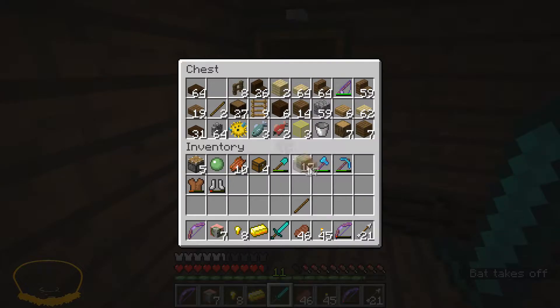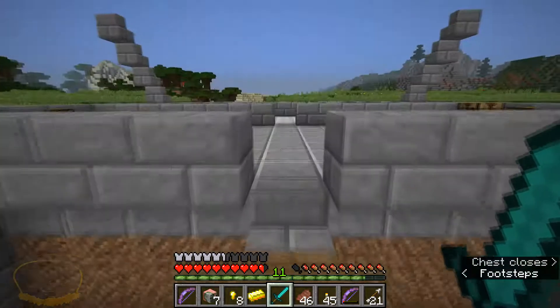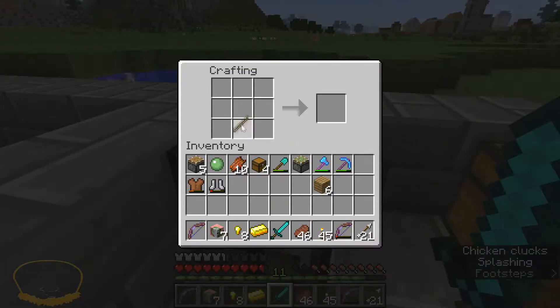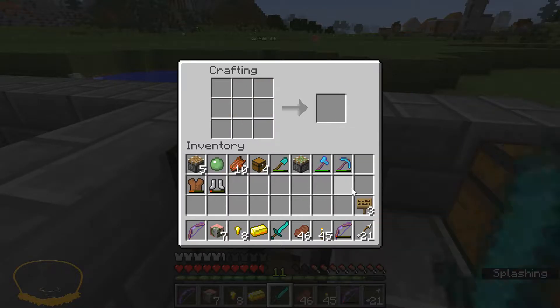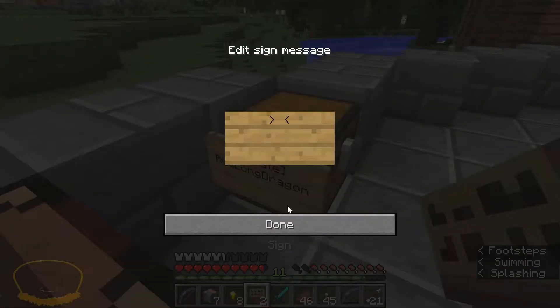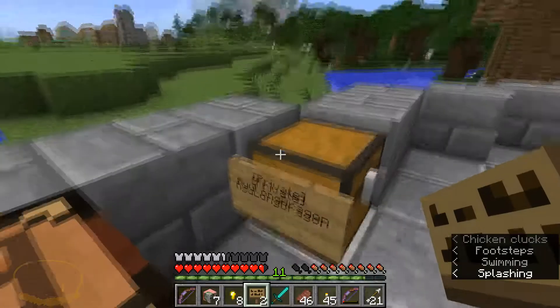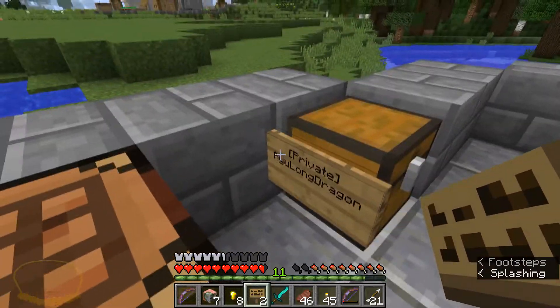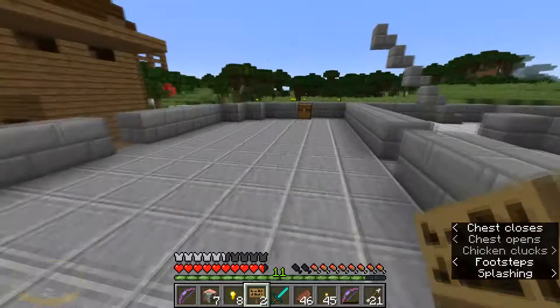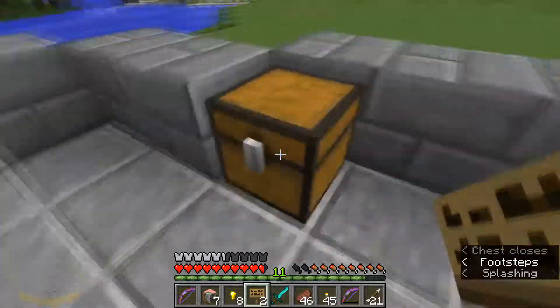One of those. Six of these. Back to the chest. Let's say I really want to keep track of all my stuff — go here, three of those, and put a sign on this. You'll see it says 'edit message,' but if you just put done, you'll see that it says 'private' with the name of whatever your name is in Minecraft.